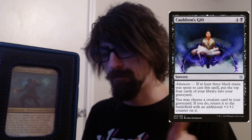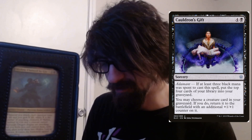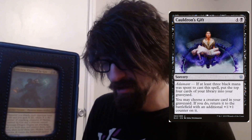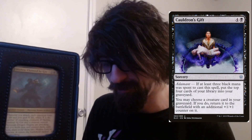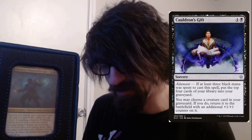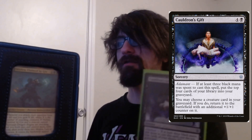We have Cauldron's Gift — five cost, one black. If at least one black mana was spent to cast this, you may put the top four cards of your library into your graveyard. You may then choose a creature card in your graveyard and return it to the battlefield with an additional plus one plus one counter on it. Once again, graveyard shenanigans.